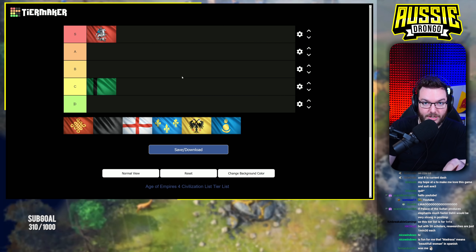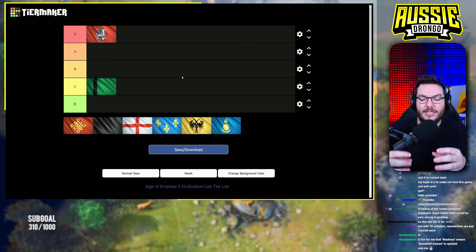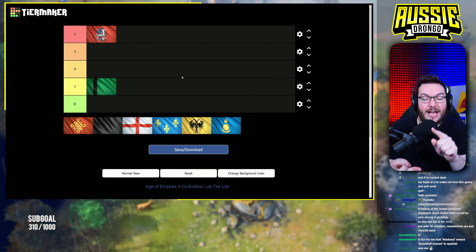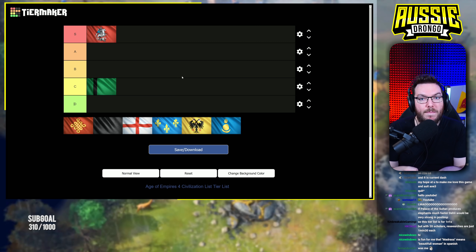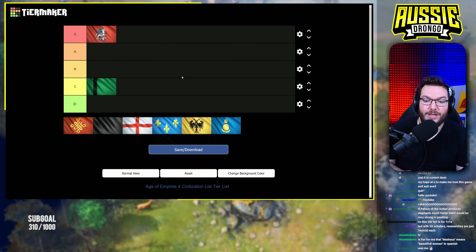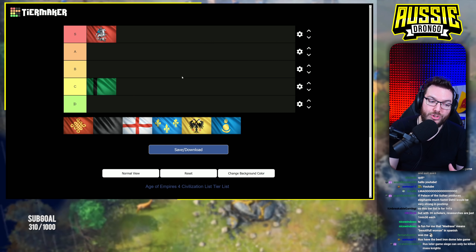The Rus — S tier, best civilization in the late game. If you want to see the way Rus is played in post-imp, look for the finals of N4C game number one. I don't want to spoil who's in it, but the matchup is Rus versus English, and the Rus player plays it perfectly — absolutely immaculately. This civilization is a beast in the late game, and I say that with a serious note.